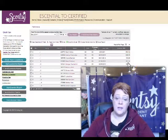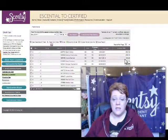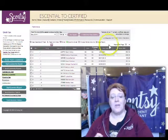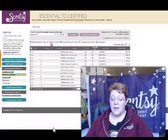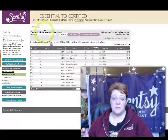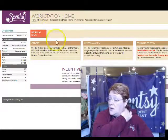I have three level ones that are not certified, and I know one of them has not been active yet because she just had a baby — so congratulations, Nicole, I can't wait to send you your bib. So I have three of them. What I did is I wrote down all of those names and what their total PRV is right now and then what they need. I'm going to take us back to the home screen because I want to show you something else really quick — our incentive tracker.